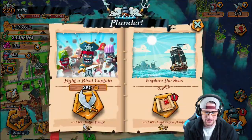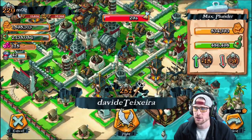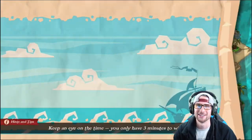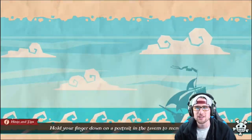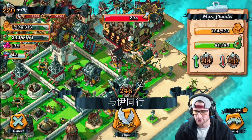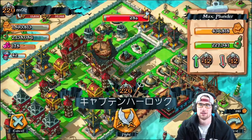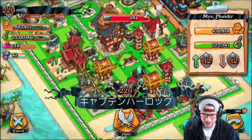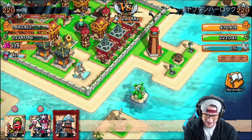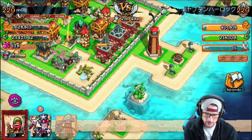Let's jump into an attack and see what we can do — all our troops are trained up. Hopefully we can find a good base. Oh, that base might be a little hard — his cannons are upgraded way too well, I'm not even going to try. We're looking for something with about 600,000 loot. Normally that shouldn't take too long. In Plunder Pirates you can find loot so much easier than in Clash. Look — we're done already! That's 600, almost 700,000 loot right there.